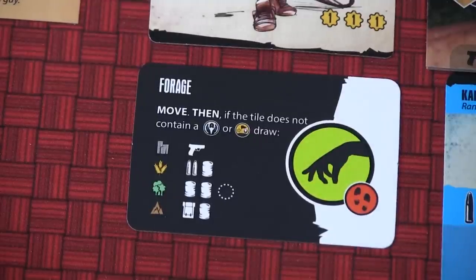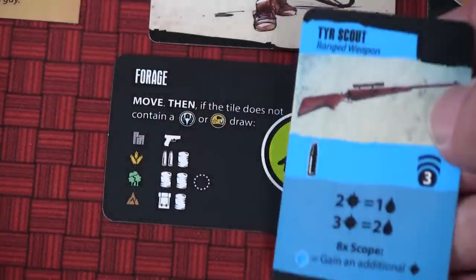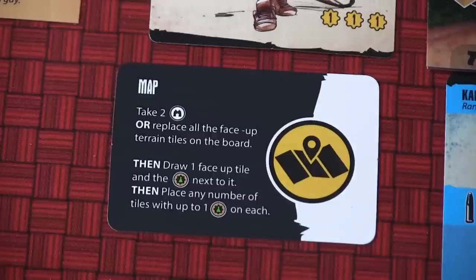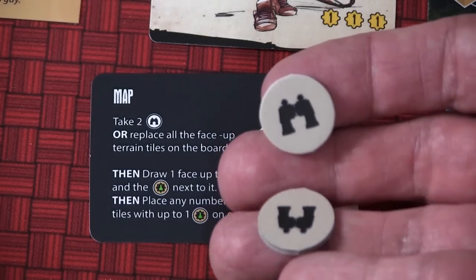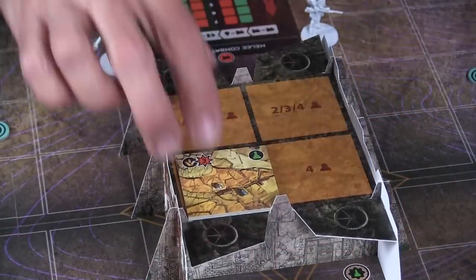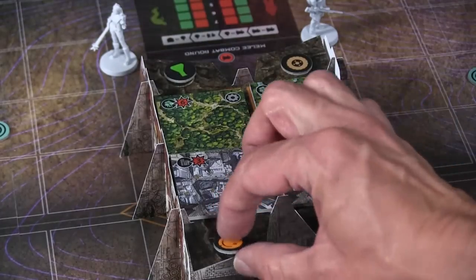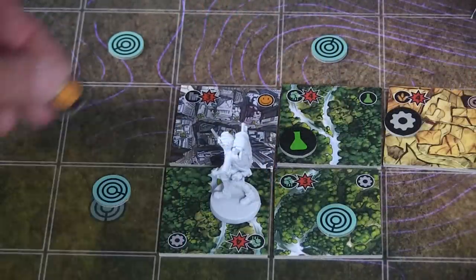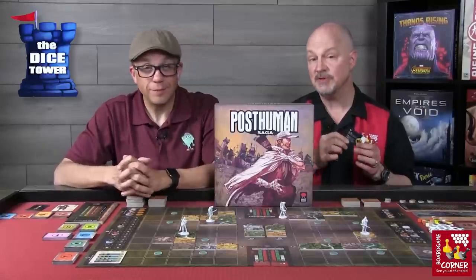Another type of action is forage. It does allow you to move, but the focus is getting goods — the terrain you're on determines what type of goods you get. For instance, if you're in the city, you'll get weapons. In addition to explore and forage, there are two other actions. The first is map, which lets you either get a couple of broadcast tokens for future player order bidding, or replace all face-up tiles and scavenge tokens in the center of the board. After doing that, you can choose one of those tiles and tokens, then place any number of tiles and up to one scavenge token per tile in your zone — much better than the move action embedded in forage and explore, which only let you place one tile each.